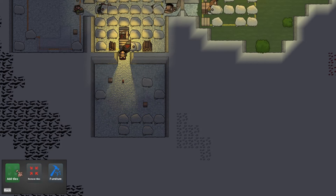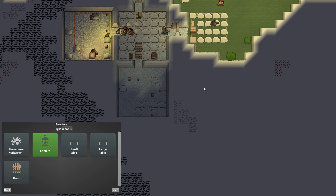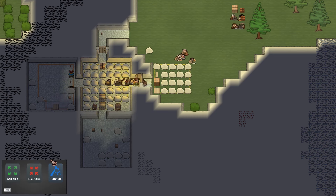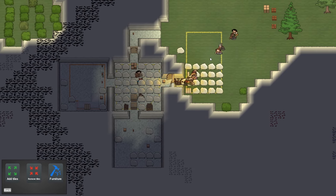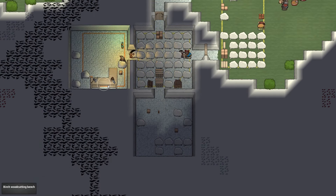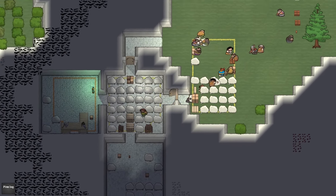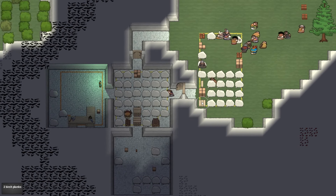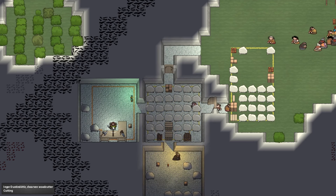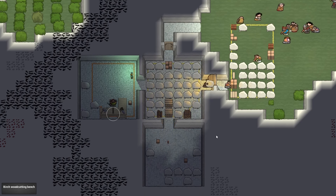We need to get a masonry workshop going, so let's add a stone mason bench. There's not quite enough room here, and there's still a load of stuff on the ground so we'll have to wait for them to haul it away. We need to expand this stockpile again — we've got so much stuff. They've now built the woodcutting bench. The woodcutter will at some point take all the bits of pine log and turn them into pine planks. There's the dwarven woodcutter Inga doing some cutting.